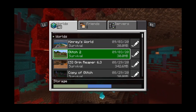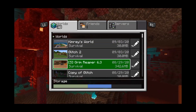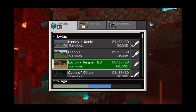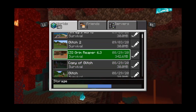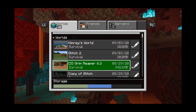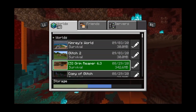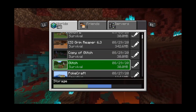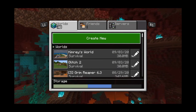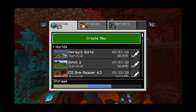This is another survival world that I tried it on that had the glitch working. It was a newly created world, which is what I'm going to be doing. And then there's my old world which I converted — which doesn't make sense to me why this one worked but the other ones didn't. So to begin this glitch, you can either use a new world or a pre-existing world.